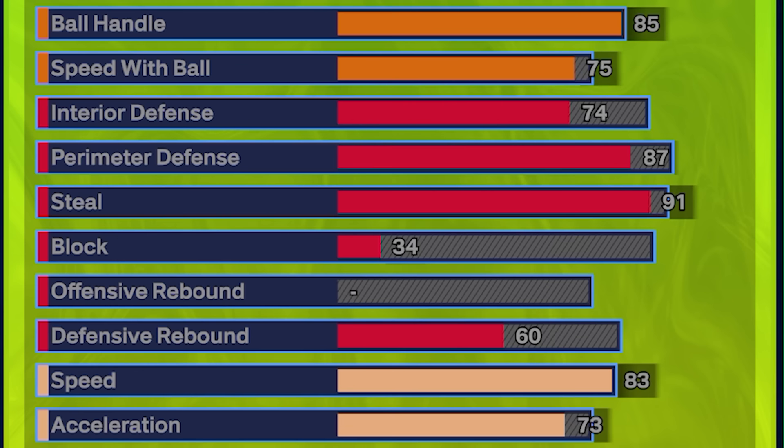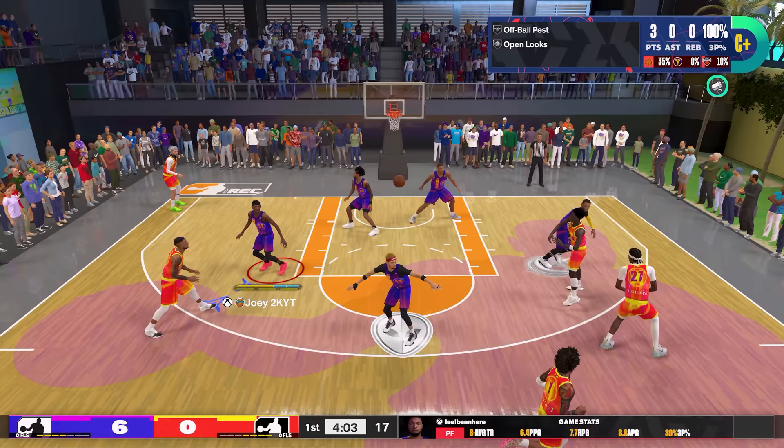On defense we're going to have a 74 interior defense for bronze Post Move Lockdown, an 87 perimeter defense for gold Challenger, and a 91 steal to get Glove, Interceptor, and Right Stick Ripper on gold. The one thing with this build is we were not able to get a high enough block rating — not even a 68 or 78 block. But if you do want to make changes and get some block rating for bronze Chase Down or bronze Anchor, you can do that — I just didn't do it on my build.